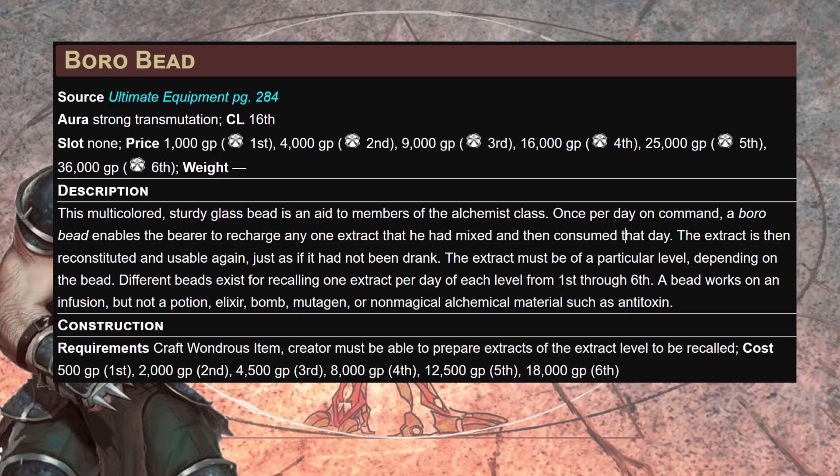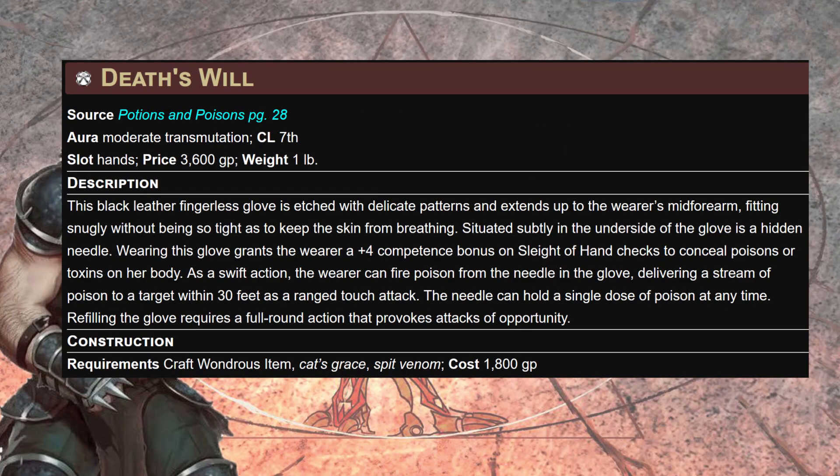For key magic items: as many Ioun Stones as you can get for additional extracts per day — additional poisons per day. Don't forget the big six. On top of that, Death's Will: a set of black leather fingerless gloves with a hidden needle that extends up the forearm. Wearing this grants a +4 competence bonus on Sleight of Hand checks to conceal poisons. As a swift action, the wearer can fire poison from the needle, delivering it to a target within 30 feet as a ranged touch attack.